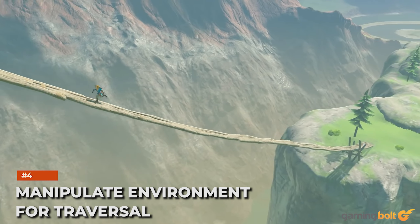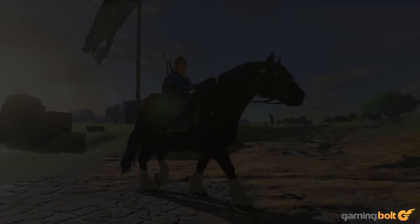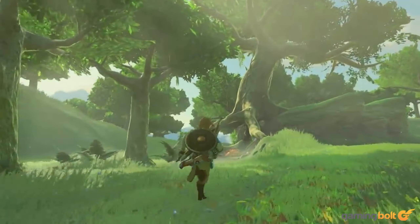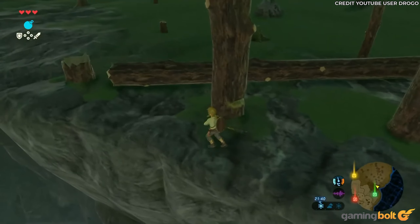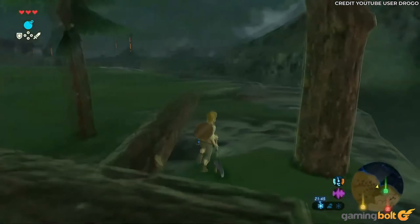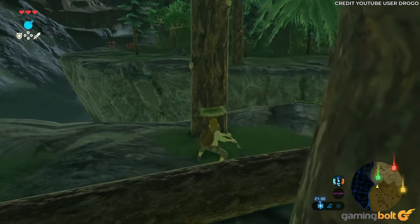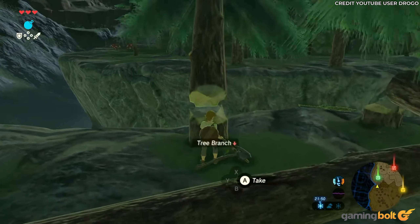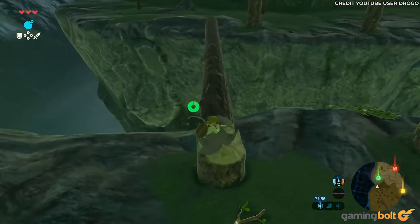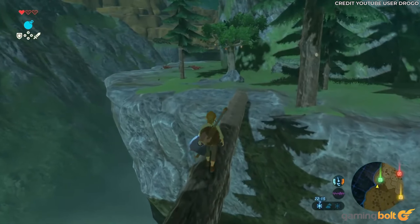Manipulate Environment for Traversal. Traversal is a supremely important mechanic for open-world games, and various modes of transport are a necessity. But also, when hoofing it on foot, the player needs to scale obstacles as unimpeded as possible. Breath of the Wild features a neat mechanic if Link encounters a seemingly impassable chasm. Should Link be face to face with a sheer drop, there'll likely be trees growing along that valley edge. Link can whip out an axe, chop the tree down, and construct a makeshift bridge to safely traverse the chasm gorge.